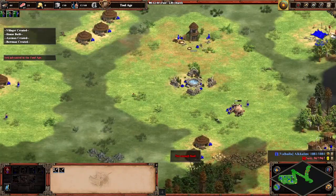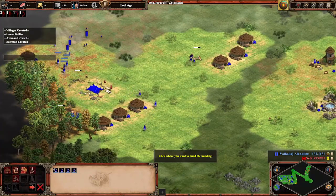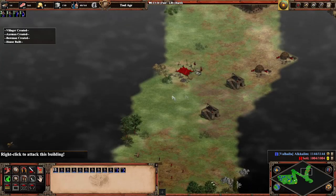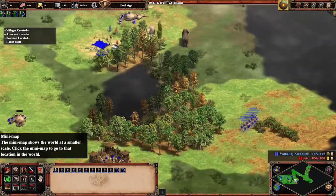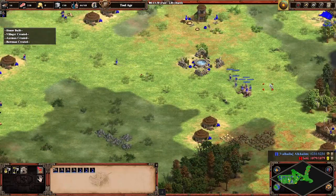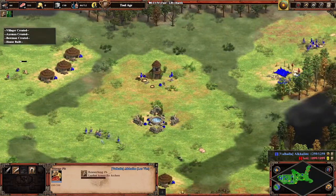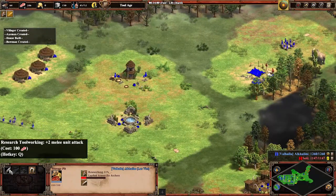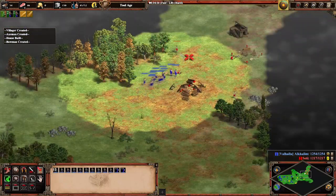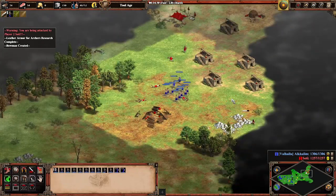We'll wait for one more axeman. I produced those units so quickly that I actually can neither collect the resources nor build the houses to keep up - but that's actually good, I guess. I should take gold, it seems. I can't build farms - I need a market for that. In the market I would also be able to get upgrades for my economy. There's the market. There's some slingers, so they probably already awaited our attack here.